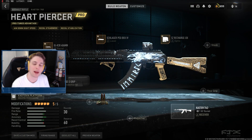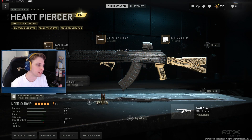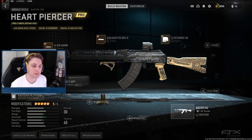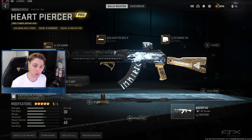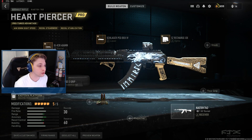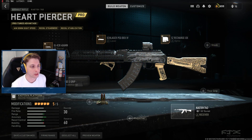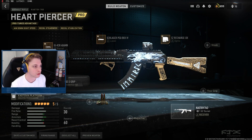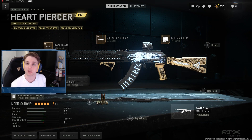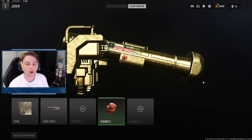For our AR we're going to be using the Cast Off 762. I have the Heart Piercer Pro Tuned Blueprint — I believe this is from the Zeus bundle. It's Pro Tuned for Aimed on Side Speed, Recoil Steadiness, and Recoil Stabilization. The 762 has a crazy headshot multiplier so that should help out a lot.